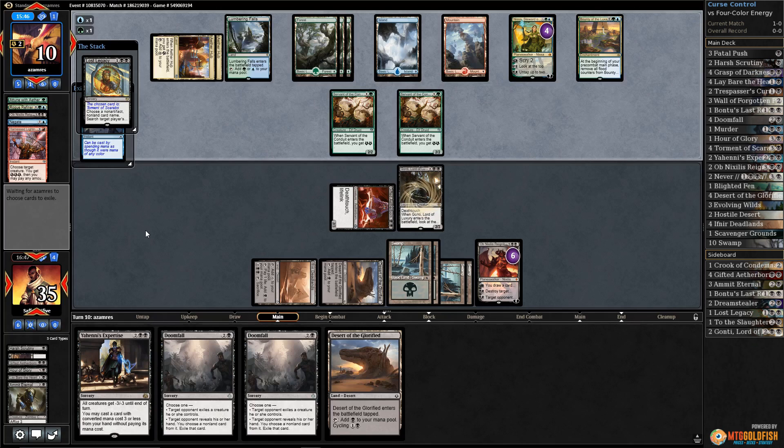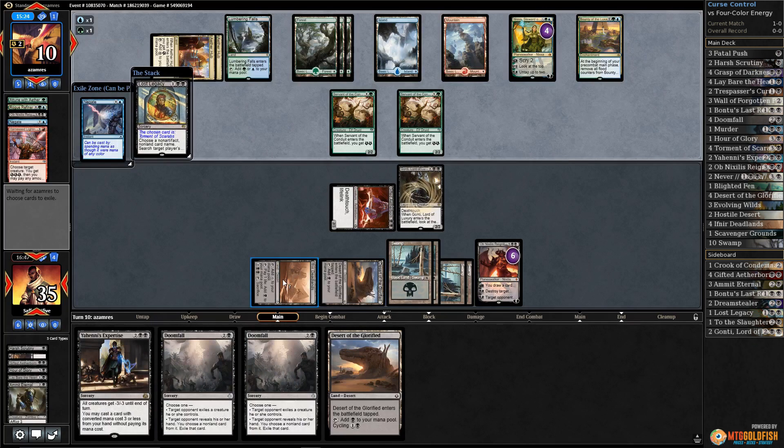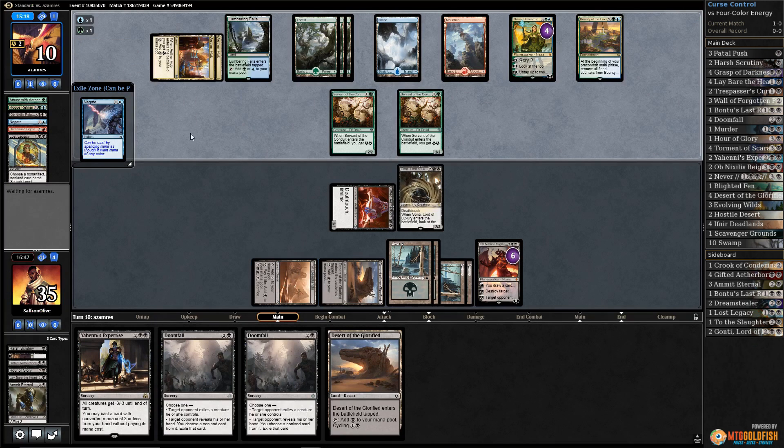We got them! They named Torment of Scarabs - they're not in the deck anymore! Oh man, oh that's so good! Oh boy, oh boy - we gotcha! That was so good. They also had to drain their energy because they're casting double black spells off Aether Hubs and Lumbering Falls.